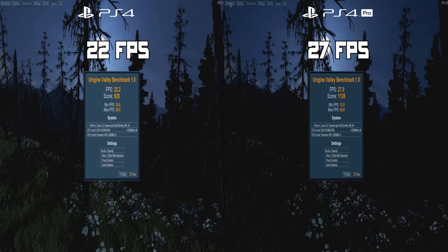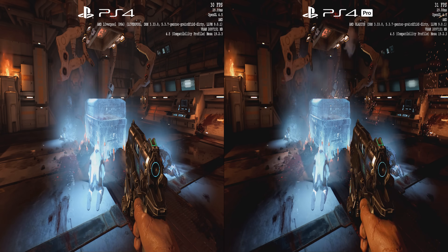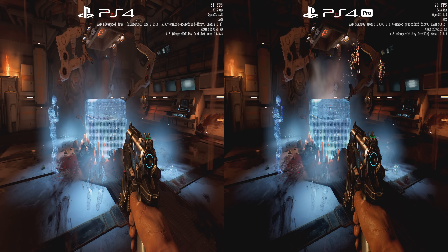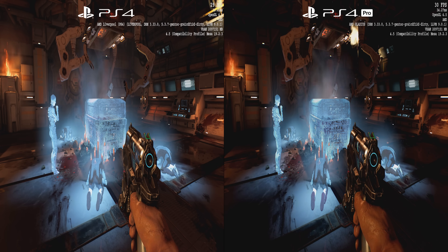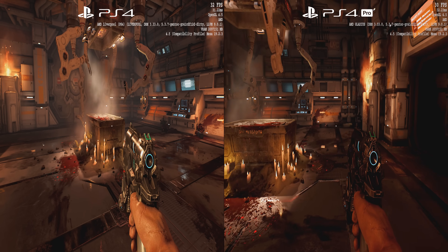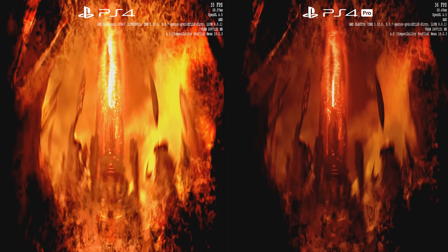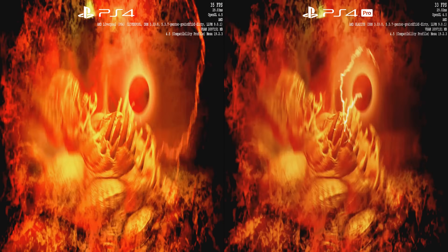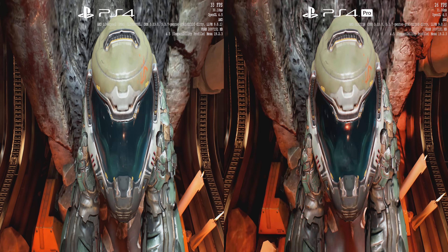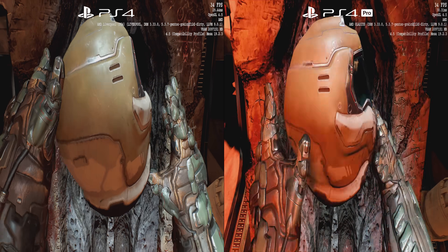Next up, Doom 2016 on OpenGL, and this was actually the most surprising result for me, because the base PS4 actually outperformed the PS4 Pro by just one to two frames per second. Don't ask me why, but the base PS4 was able to outperform the PS4 Pro by one to two frames per second. You might think it's something to do with the gamma since the PS4 Pro is darker — that's just the different capture cards used to record the footage, not the actual in-game settings, which are identical. Very surprising result.